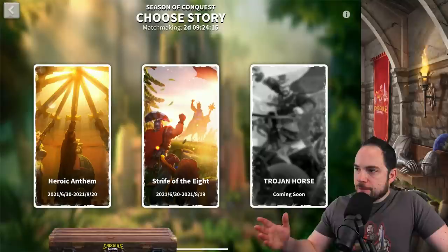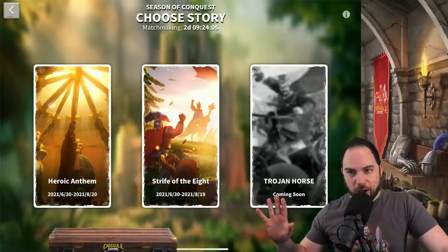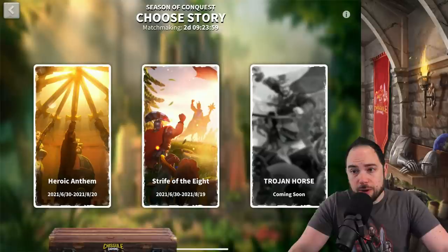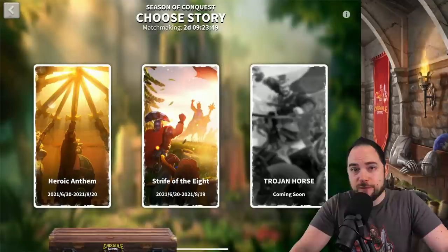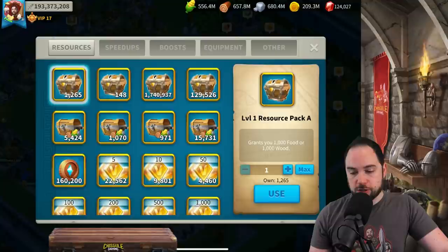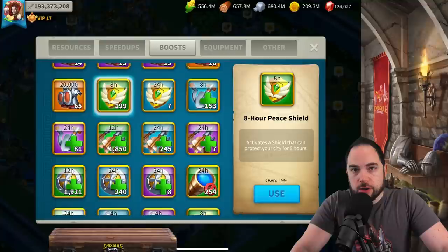It's time to talk about the endgame content: Season of Conquest KVK. At the time of this recording, there are two formats available: Heroic Anthem and Strife of the Eight. The first thing I need to warn you about is just how to take care of your city, because the number of people that get zeroed in these KVK formats is crazy to me. Unless you are a whale, you should avoid your city getting rallied. Just use a peace shield. Even players spending a bunch in the game have gotten completely wrecked.